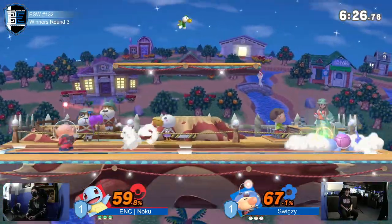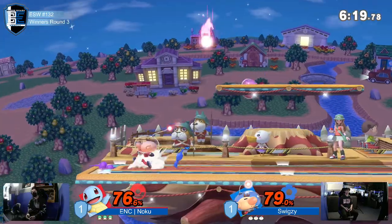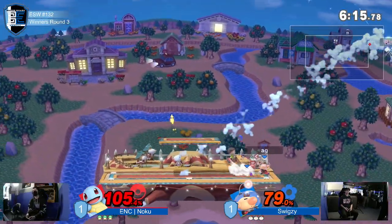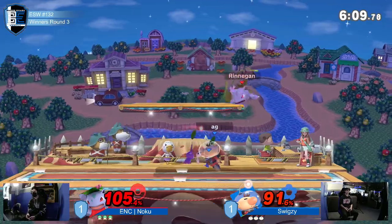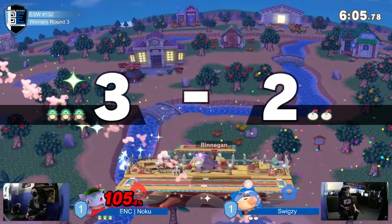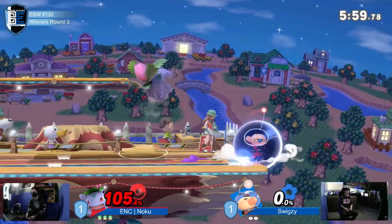That was a great Nair in the spot dodge to get the Pikmin off of him. Swigzy getting free damage — it's stacking up, they're even now. He rolled perfectly for the down smash. Noku playing a little more offensive this round, understanding that Swigzy's going to take his time and react to his options. Ivysaur now on the stage through the platform — that's too big. And that's the forward smash we were talking about before the set started. Ivysaur just has too much kit — make this man his own character.